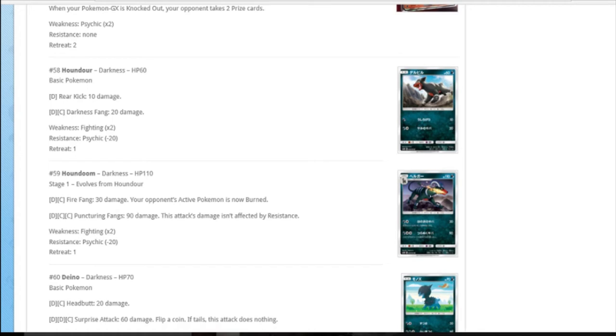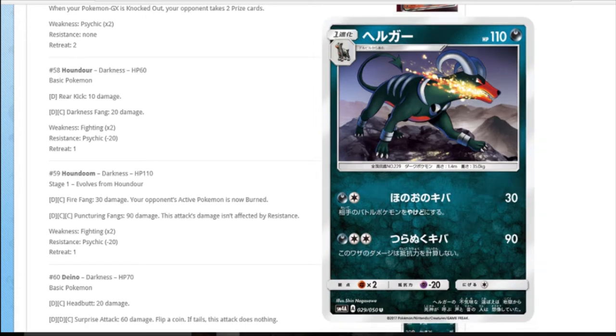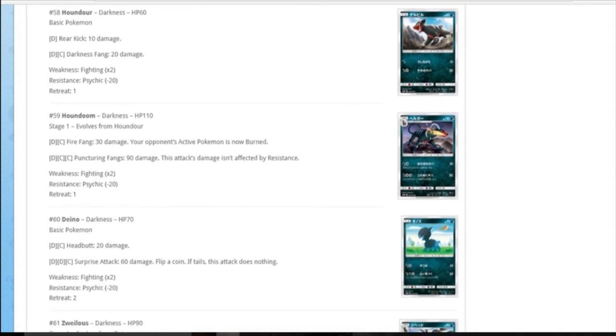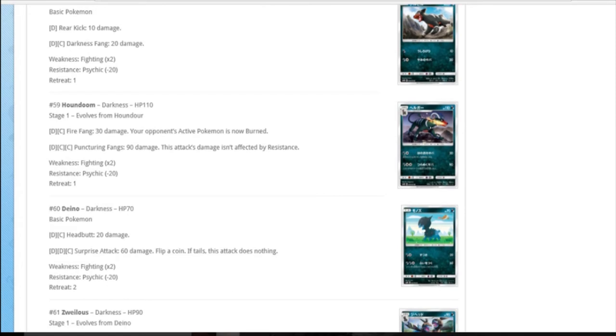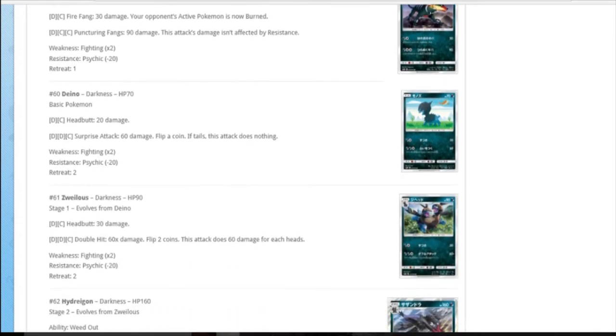Houndour and Houndoom: dark colourless for 30 damage and they're auto-burned. I like how burned is starting to come back - they're starting to introduce everything. Dark DCE for 90 damage not affected by resistance. That's another expensive attack, not great, nothing special. Looks cool though.